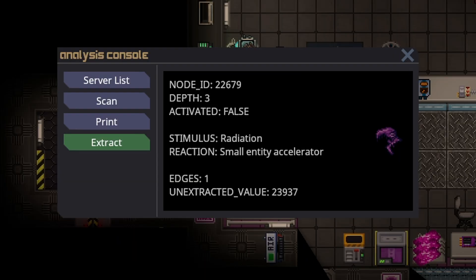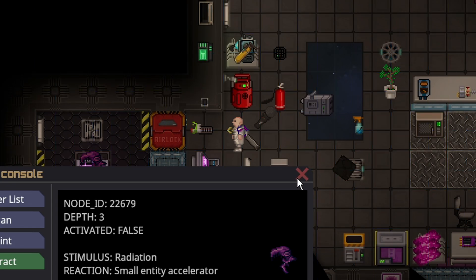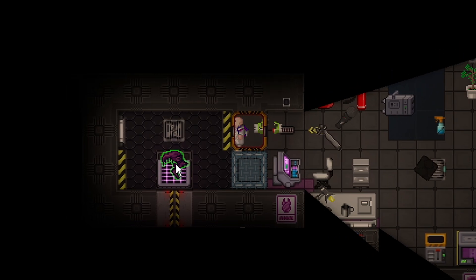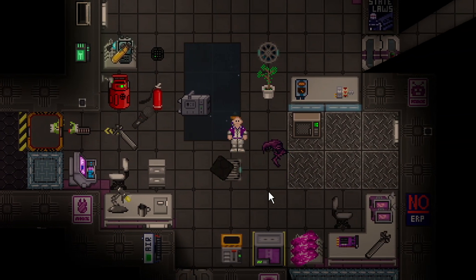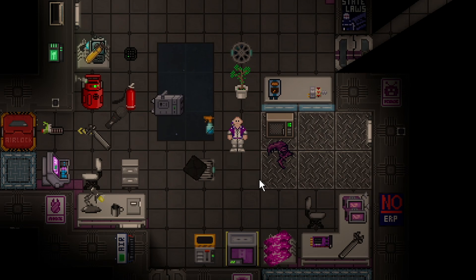Radiation is actually one of the hardest stimuli to actually get in the game, but there are a few ways you can reasonably pull this off. If it's a handheld one, it's actually really easy — you just stick it in a microwave. The second easiest is probably the gravity anomaly, because that always puts off radiation and you can just drag the artifact into it. The third way is to drag it to the singularity, but that's clearly the most dangerous for obvious reasons. For this one, you just stick it in a microwave — and it activated inside the microwave. Just hope it doesn't explode.